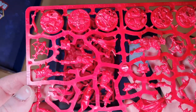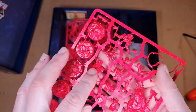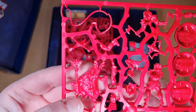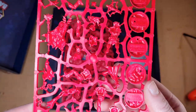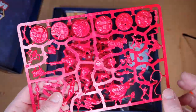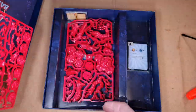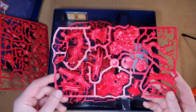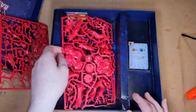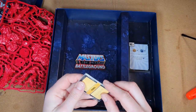Let's see if we can get a bit closer to the camera so you'll be able to see them. So we've got Grizzlor there, and on this side we've got Hordak. Shadow Weaver is down here. And then down the bottom we've got our terrain pieces — the trees that it comes with, and we've got two of those sprues.